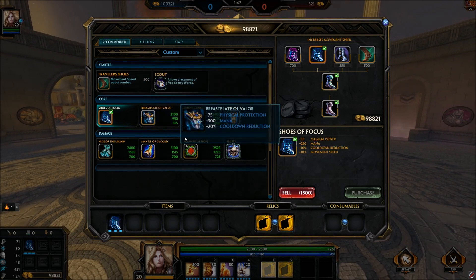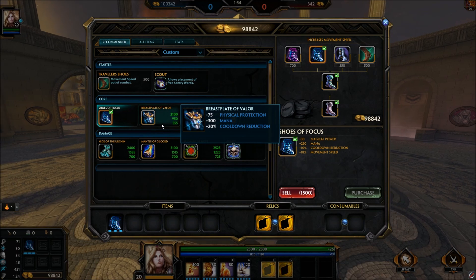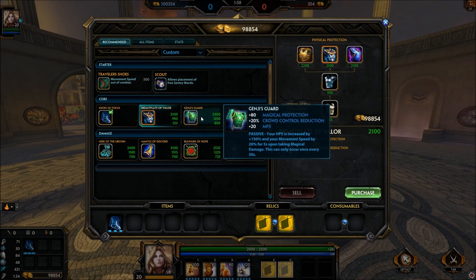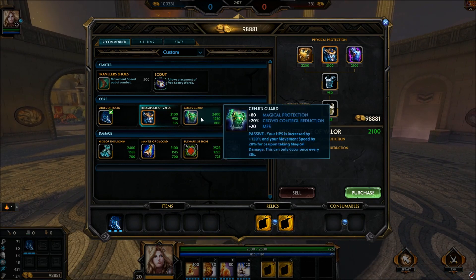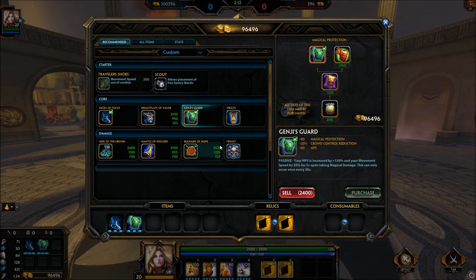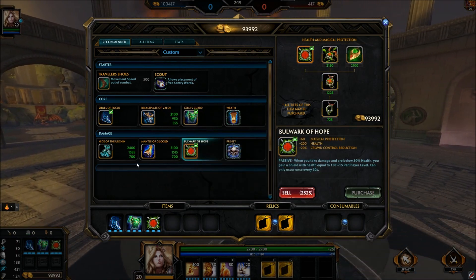For your second item, it depends on the matchup. If you keep getting poked by the ADC, like a Chiron, and you can't avoid it, pick up Breastplate of Valor. If they have two mages or a magical ADC, grab Genji's Guard since it lets you regenerate health and mana quickly. Your third item — at the latest — should be Bulwark of Hope, everyone knows how good that is by now.